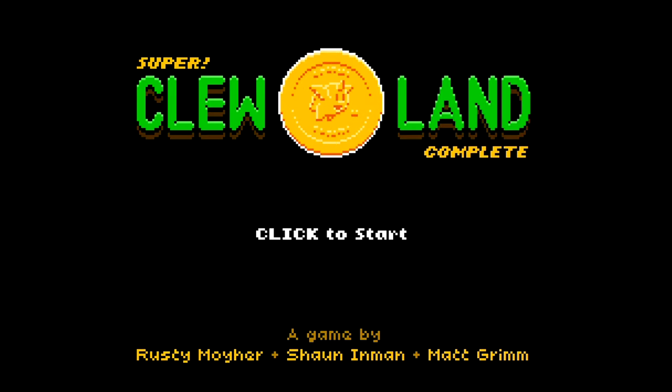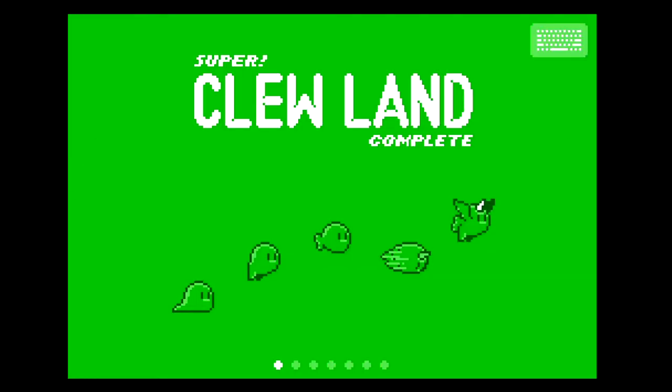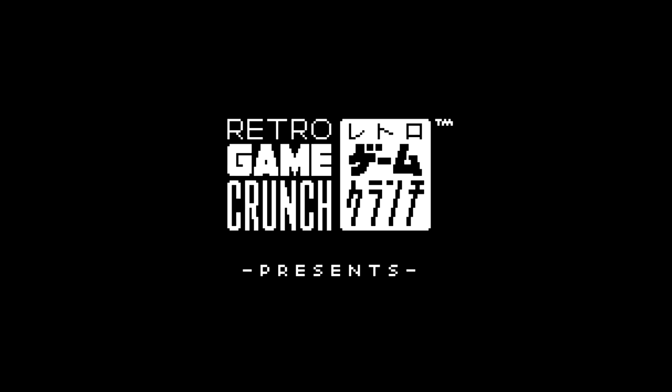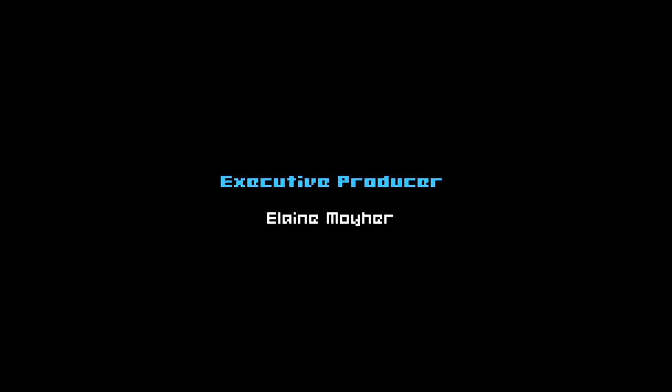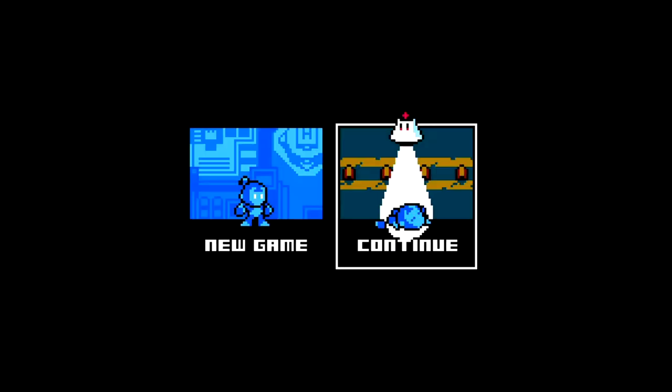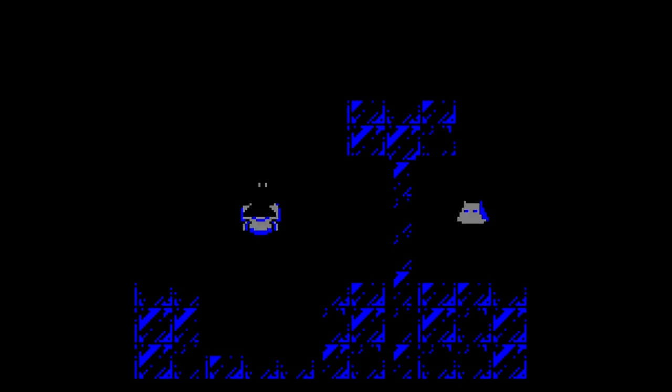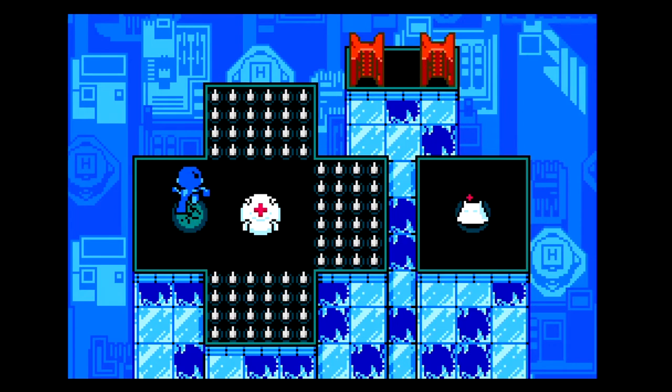That was Super Clueland. Next we're moving to End of Line, an interesting puzzle game with an interesting mechanic — it kind of reminds me of Mega Man or a blue Iron Man. A lot of these games give you absolutely no direction at the beginning, and I don't really like using 'retro' as an excuse not to give at least a basic understanding of what's going on. I actually had to look online to figure out what I was supposed to do here.